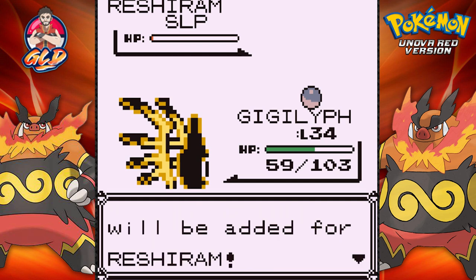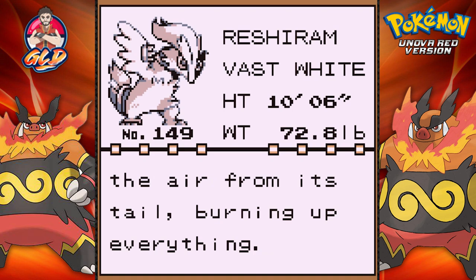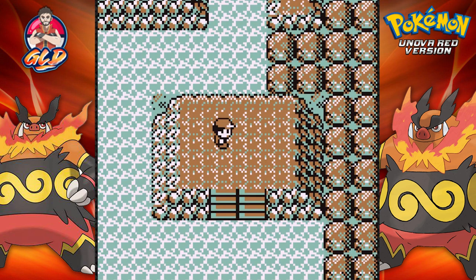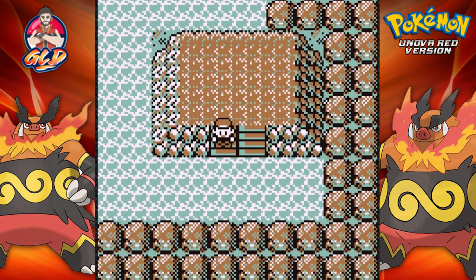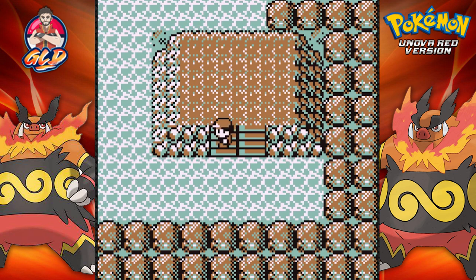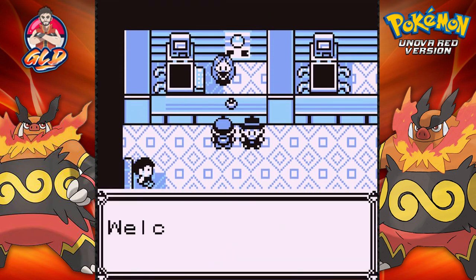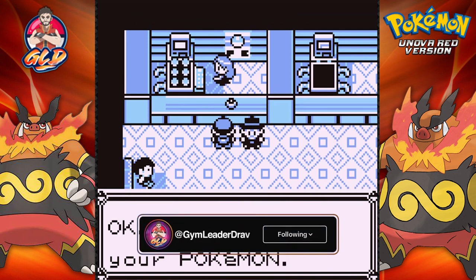We caught all three legendary Pokemon! Reshiram, the Vast White Pokemon — this Pokemon sends flames into the air from its tail, burning up everything. I am not going to nickname this guy. We got the three legendary Pokemon of Unova. Didn't even think about them — I actually thought we were done with legendaries, but we caught all three of them.